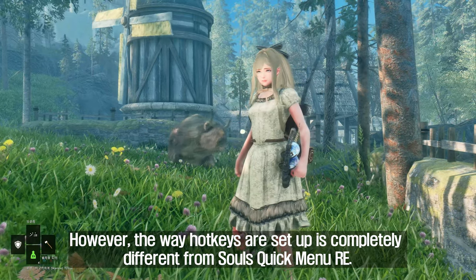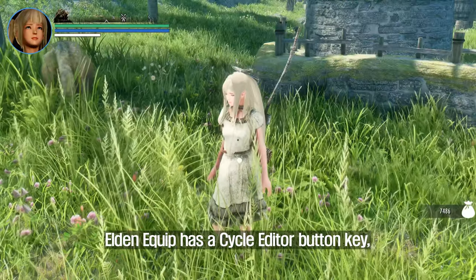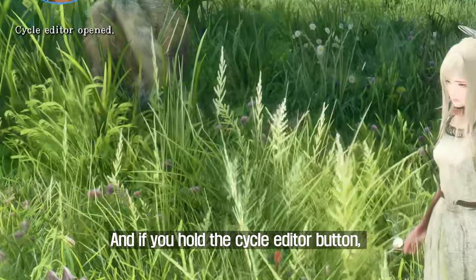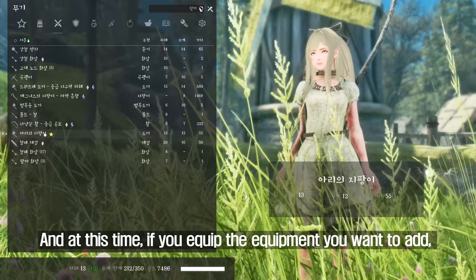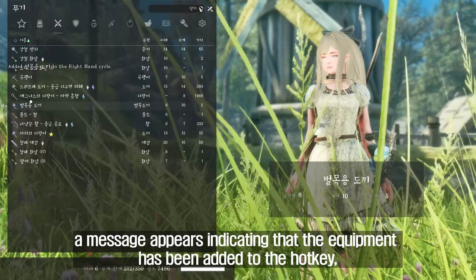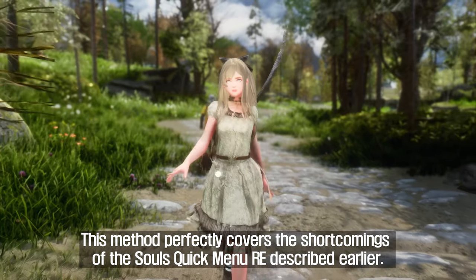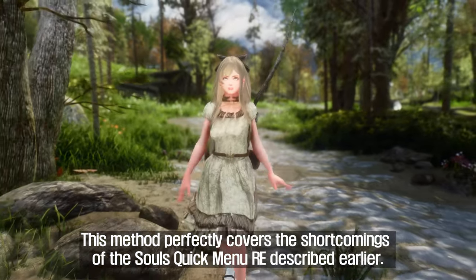However, the way hotkeys are set up is completely different from Souls Quick Menu Re. Elden Equip has a cycle editor button key, and if you hold the cycle editor button, the equipment widget frames will become a different color. At this time, if you equip the item you want to add, a message appears indicating that the equipment has been added to the hotkey. This method perfectly covers the shortcomings of Souls Quick Menu Re described earlier.